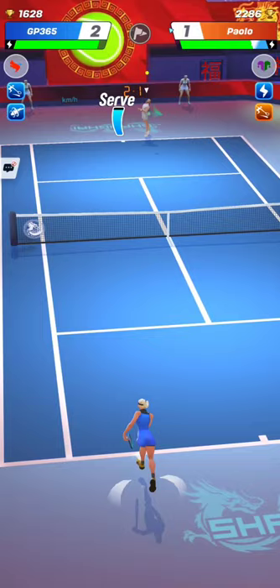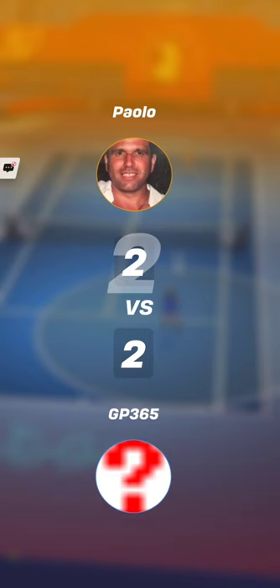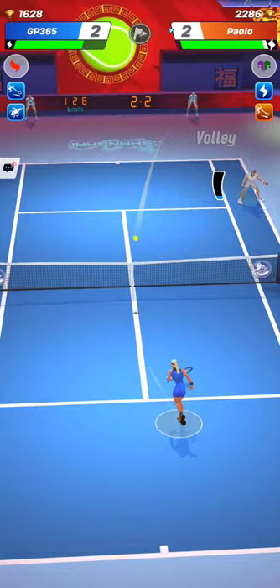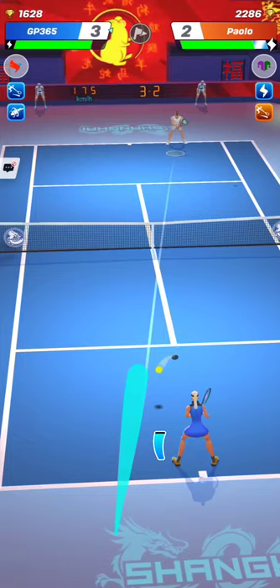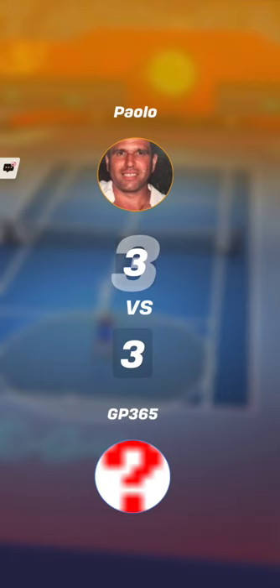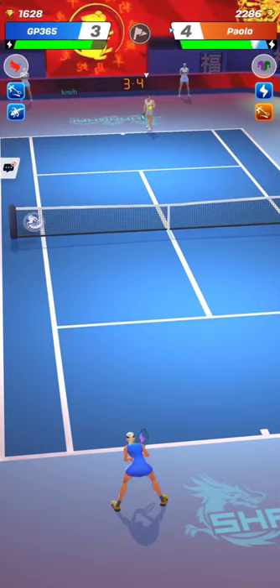Whether you choose to hit a cross court winner or a powerful forehand down the sideline, try to make that straight and fast swipe that will make the ball land very close to the sideline on either side. Your opponent has to choose one side to cover, or will place himself at the center of the court near the net. So if you can hit the ball towards the two corners of the baseline as close as possible to the sideline, the ball will have a very high potential to be out of reach for your opponent.